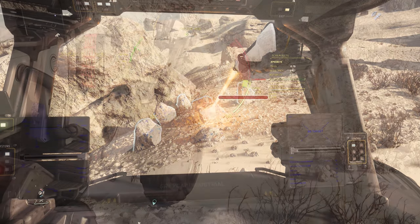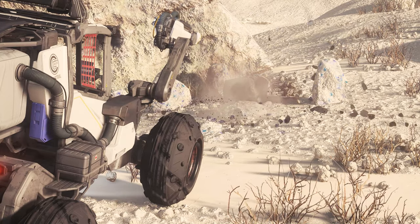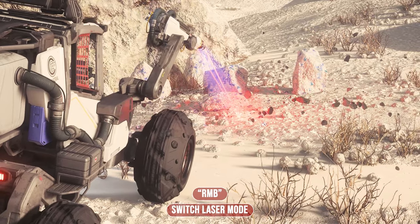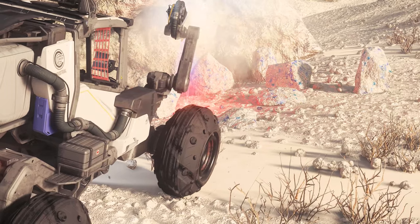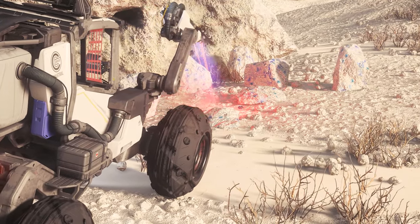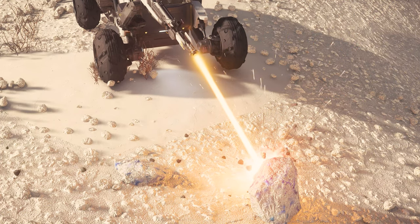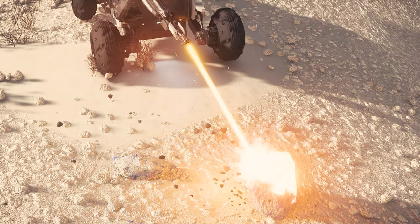We stay below the red area in any case, otherwise damage or destruction is possible. Once the stone has been cracked, it shatters into small gems that we can collect by clicking the right mouse button and restarting the laser with the purple beam and the left mouse button. You can also tell by the color of the stone whether it has absorbed enough energy until it bursts and releases the valuable materials.